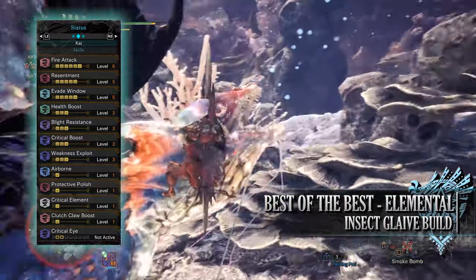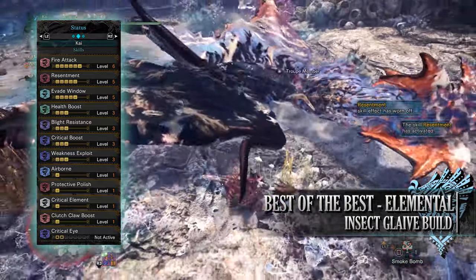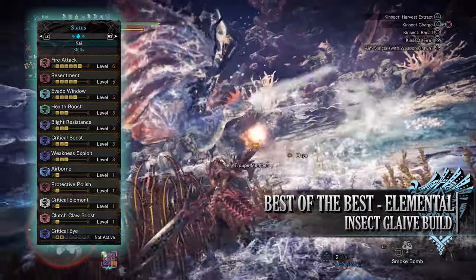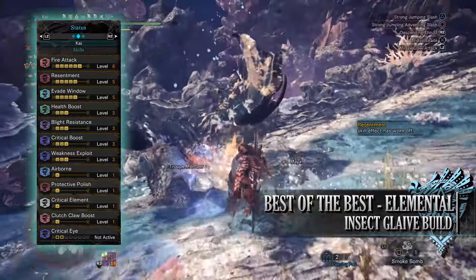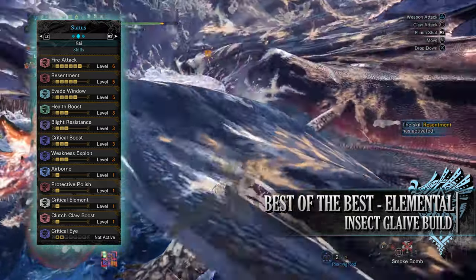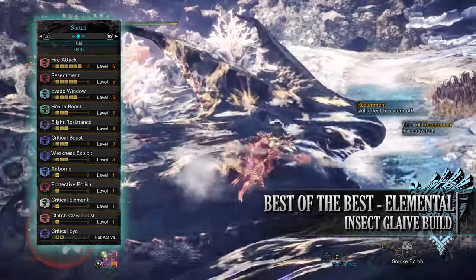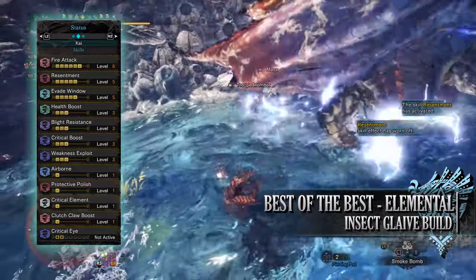For the skills, you have fire attack at level 6 — fire attack increases the fire rating and thus the fire damage of a build; replace fire attack with whatever element you're using. You have resentment at level 5 — resentment kicks in whenever you have a red portion of health on your health bar, granting increased raw attack. This works well with the true dragon vein awakening health drain. You have evade window at level 5, health boost at level 3, and blight resistance at level 3 — a byproduct of the armor making you immune to elemental blights. You also have critical boost at level 3, weakness exploit at level 3, airborne at level 1, and protective polish at level 1.